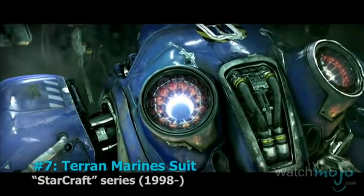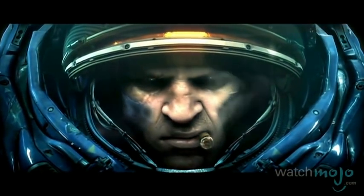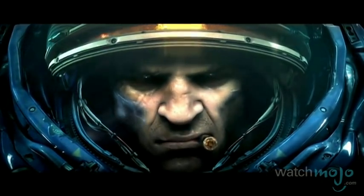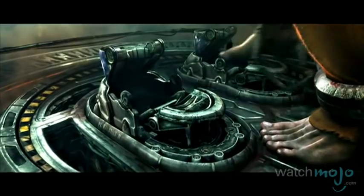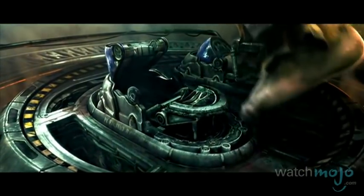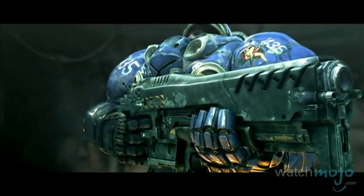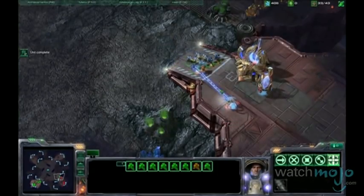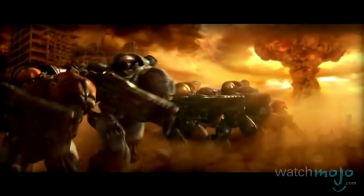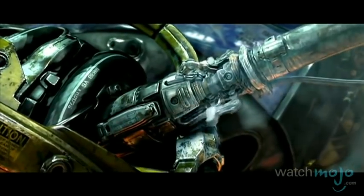Number 7: CMC Combat Suit from the Starcraft series. It takes a while to put this suit on, but since it's technically a walking prison cell for re-socialized convicts, that sort of makes sense. Essentially doubling the size of the user inside, the shoulder pads are so big that they can store ammunition, ensuring the marines have plenty of rounds for their C-14 rifles. The built-in life support system means they can fight in almost any environment, but they're by no means invincible.